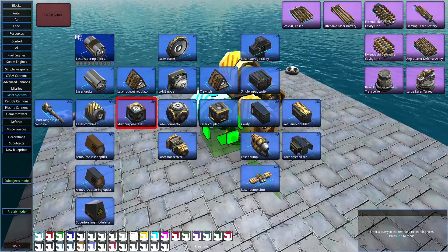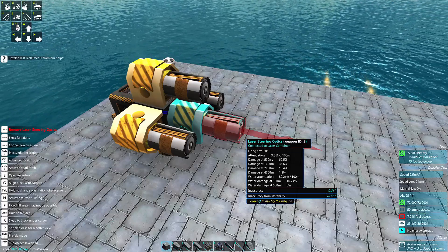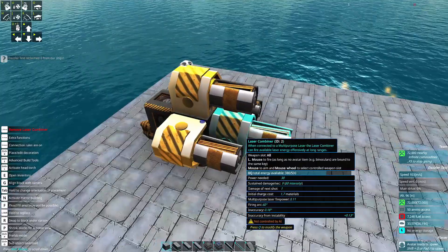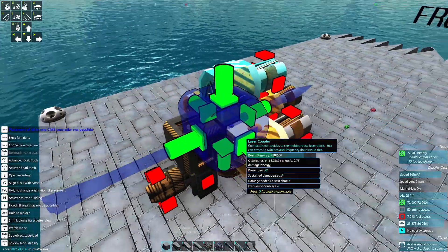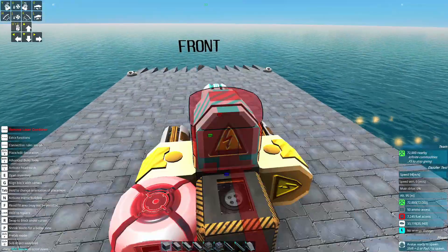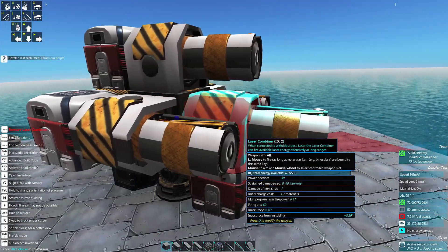You'll grab a laser steering optic and put one in front of each of these. This will give it a very wide firing arc of 60 degrees, which will let it hit a lot of missiles in front of it. Next, grab your SeaWiz controller. Put one behind each of these, and then one below this. This one will control the turret and the one above it.